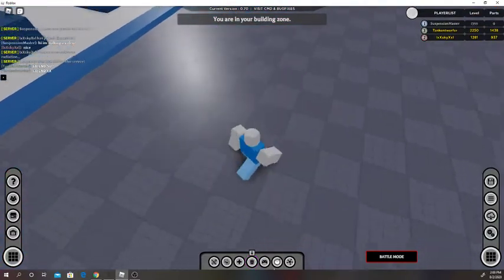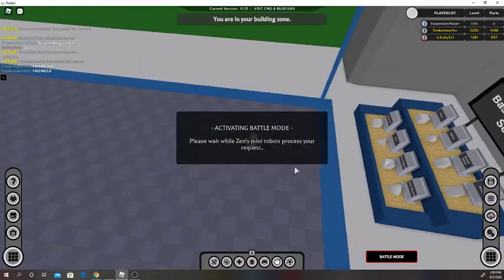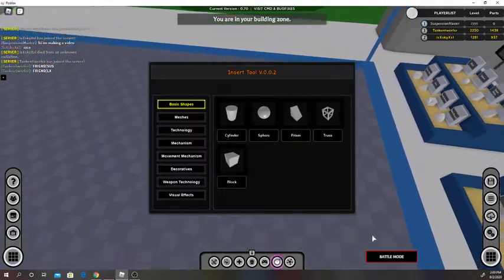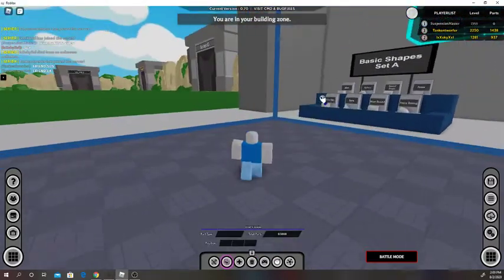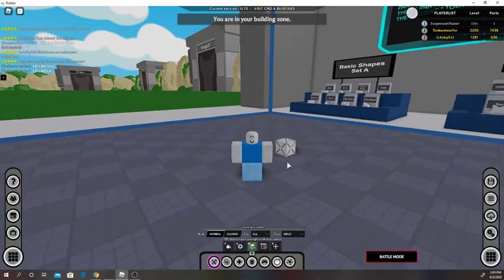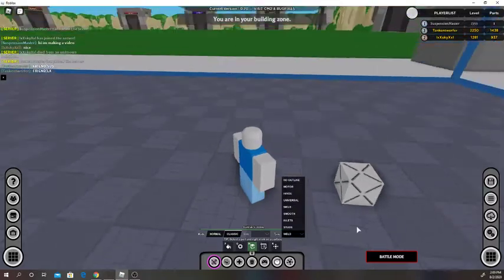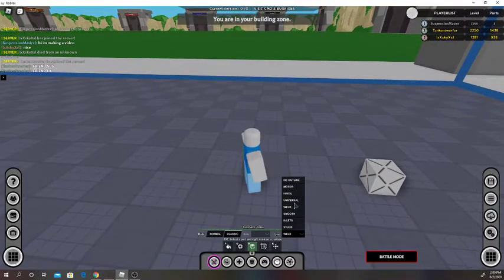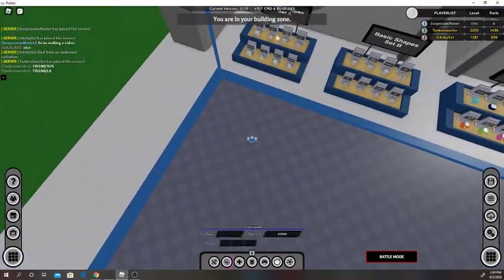Go back into building mode — you always want to be in building mode when you're building. You can't use this tool in battle mode because you can't really build like that. I'll grab this block, make it plastic, and select classic. So inlets as well as universal — let's see what that does.